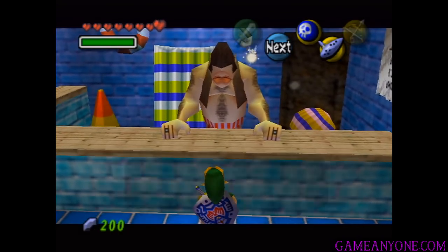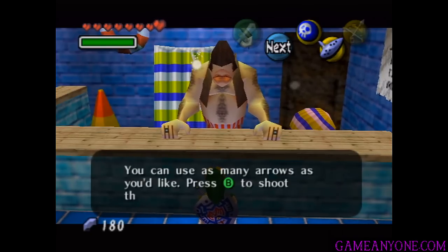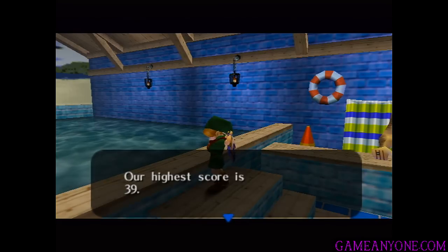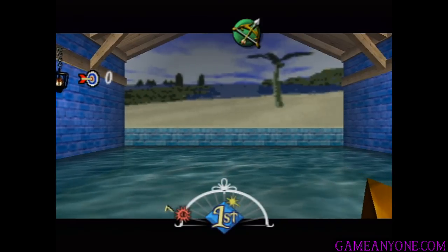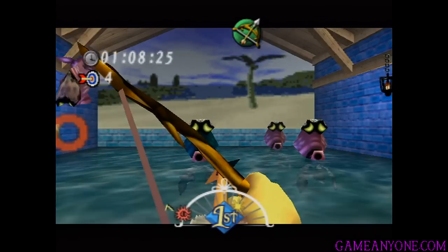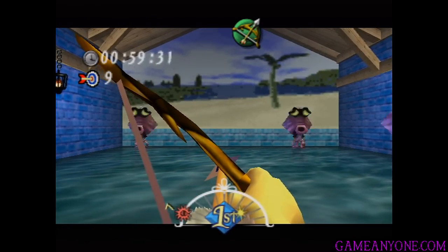The Town Shooting Gallery is notorious for being probably the most annoying heart piece to get. Let's talk to this guy and get the thing started. One game is 20 rupees. The rules are simple — hit as many red ones as you can within the time limit. If you hit a blue one, you lose time, so watch out. You can use as many arrows as you'd like. It's yet another Shooting Gallery, and their highest score is 39. Our first goal is to just beat the course record, and then the second goal is to get a perfect score. We're going to have to be shooting the red Octoroks — they're just normal Octoroks. Basically, don't shoot the blue ones. In order to get a perfect score, you actually can't shoot any blue ones because you won't have enough time to shoot all the regular ones.